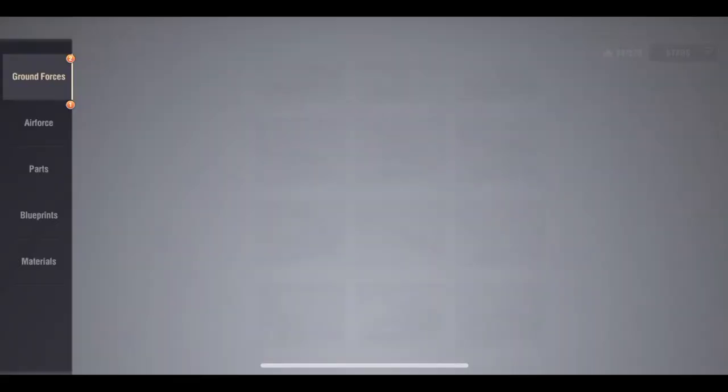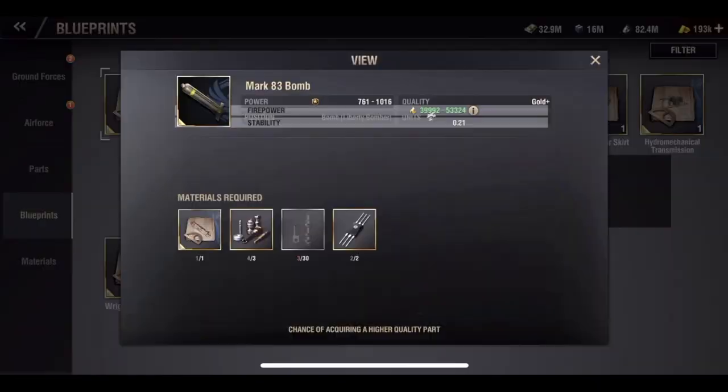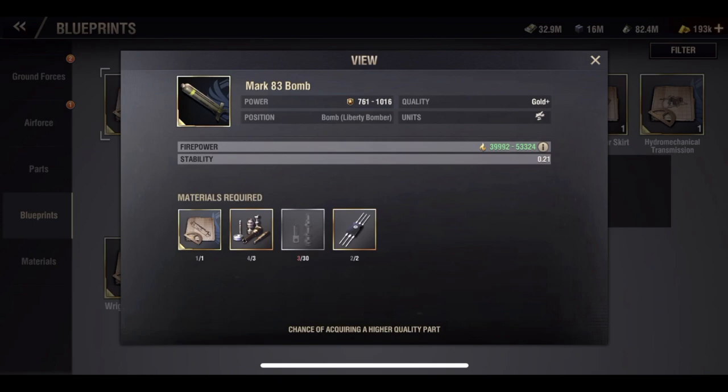So here's what I want to do. I want to go over here to my units, go down here to my blueprints. As you guys can see, I have got quite a few gold plus blueprints, a couple of standard gold blueprints, and I have one currently gold plus plus blueprint. So I'm going to click on this first gold plus blueprint here. When we click on it, we can go in and see the statistics.